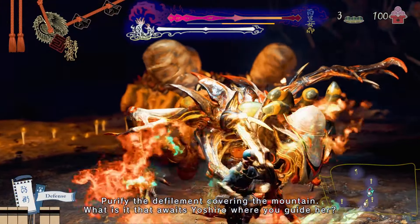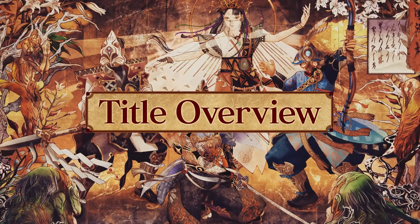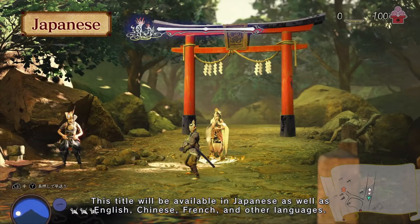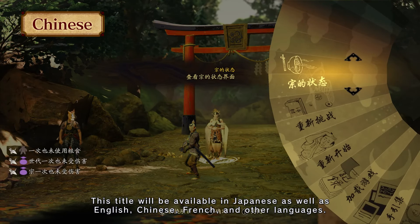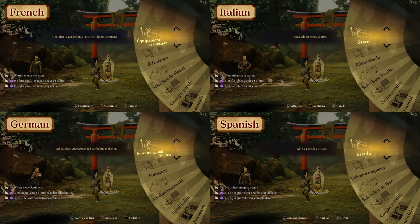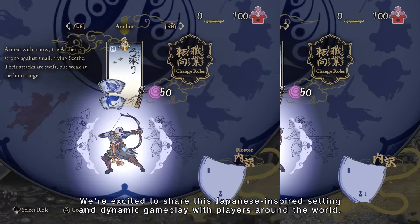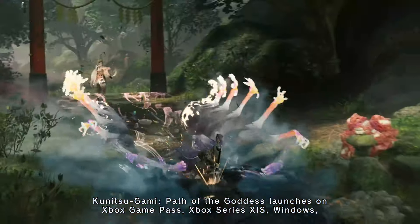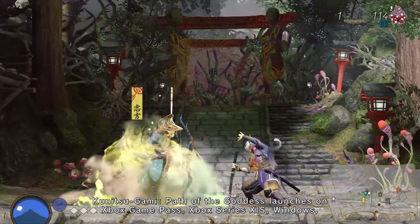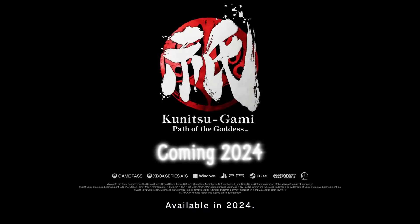Purify the defilement covering the mountain. What is it that awaits Yoshiro where you guide her? This title will be available in Japanese as well as English, Chinese, French, and other languages. We're excited to share this Japanese-inspired setting and dynamic gameplay with players around the world. Kunitsugami, Path of the Goddess, launches on Xbox Game Pass, Xbox Series X|S, Windows, PlayStation 5, and Steam. Available in 2024.